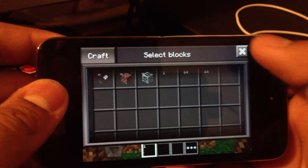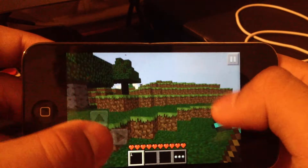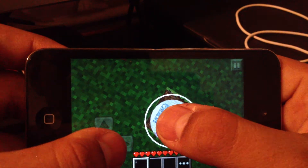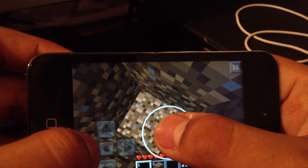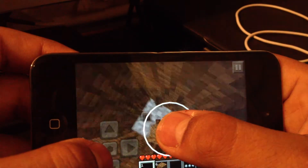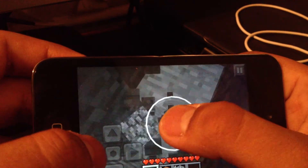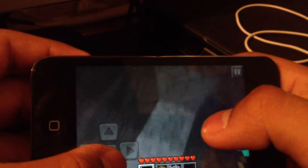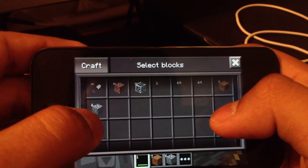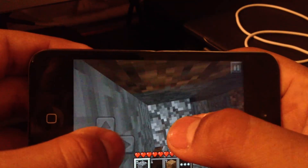Every time you do this it blanks your hotbar, so go right there — and here's a diamond pickaxe. Let's find some stone real quick — there it is. It's pretty much the same as the stone pickaxe but just looks better.